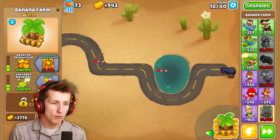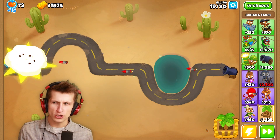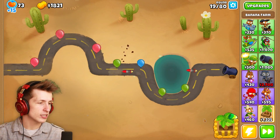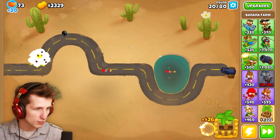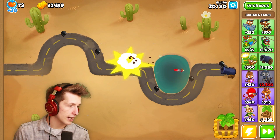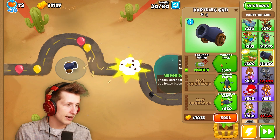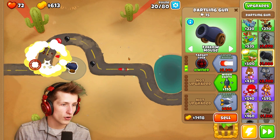Let's see — I want to get a monkey bank, but that costs $3,000. That's kind of expensive. You know what I just realized? This guy can actually pop every single type of balloon. He can hit camo balloons, lead balloons, plasma balloons... okay, guys, I lied. I lied to all of you. He literally can't pop every type of balloon. I'm such a clown.